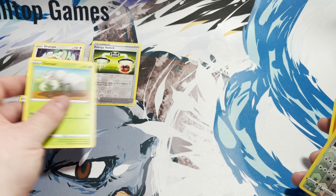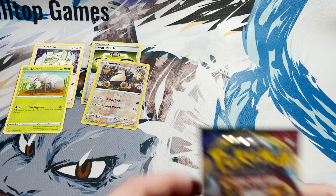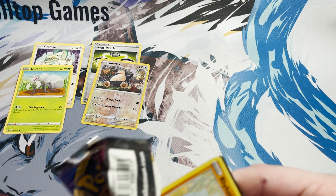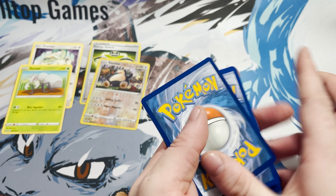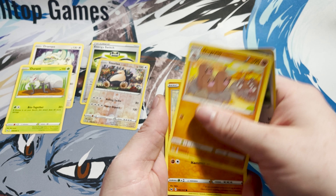No idea what the pull rates are like from these. So that's a code card for you guys at home. We have Big Charm, Seekng, Tawaki, Vulpix, Monocle, Roselia, Turtonator, Nymble, Bonsai, and a Drampa for the rare.